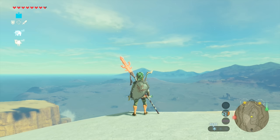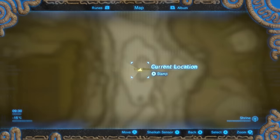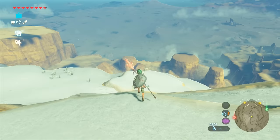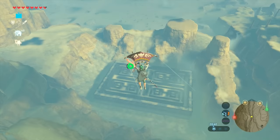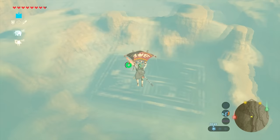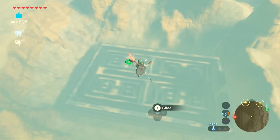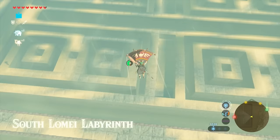The next area is also in a snowy area, so make sure you have some warm food so you don't freeze to death. This location is close to the Gerudo area — here's the map location and a close-up of exactly where it is. We're going to do the same thing as the last maze: fly over it and reach the shrine very easily. Glide over the maze and land on a specific side to reach the area correctly. If you have enough stamina this is really easy; if not, make sure you have some stamina food.